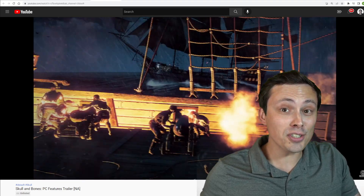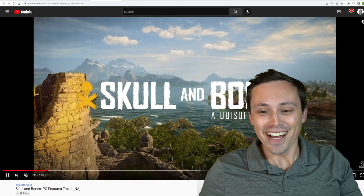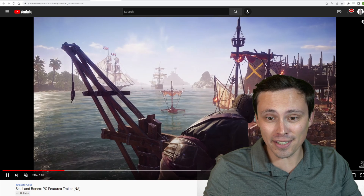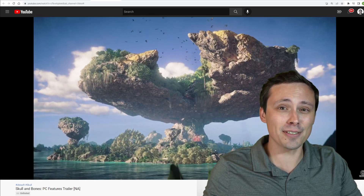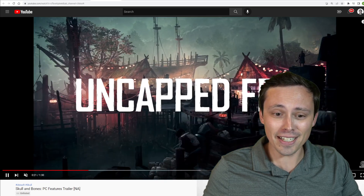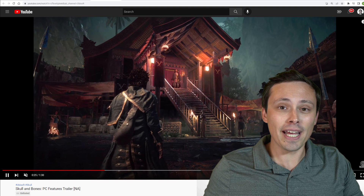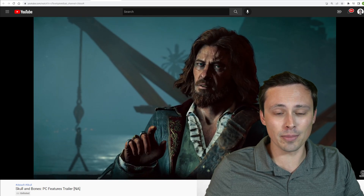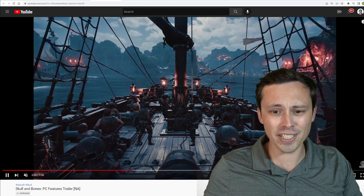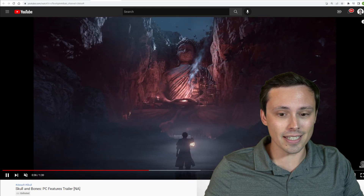Hey look guys, Ubisoft actually wants you to be a pirate now with their new game Skull and Bones. I don't know all of the details of the development cycle, but I have heard that it had some issues. Some people were unsure if the game would really come out. But it does look like we're getting a November 8th launch, and we have the PC system requirements along with some confirmed PC features like ray-traced global illumination, some upscaling with DLSS and FSR.